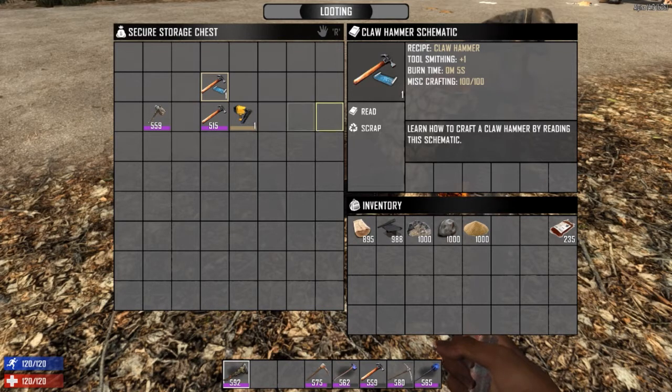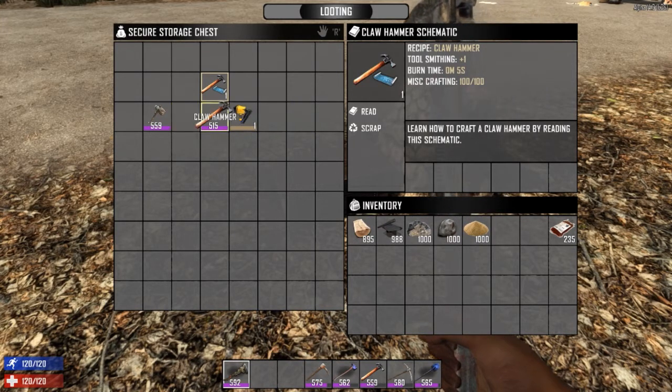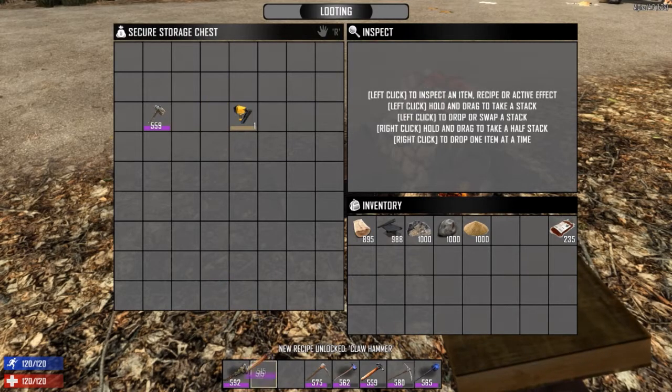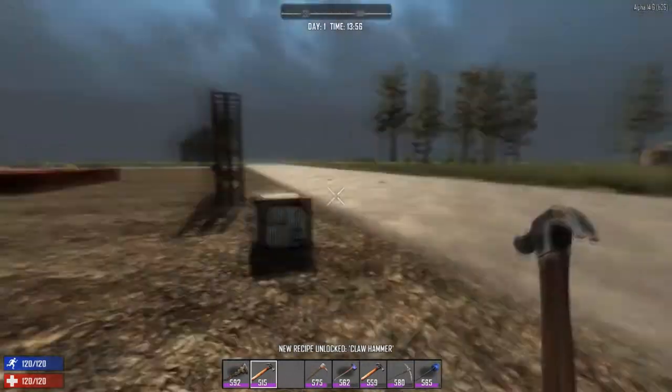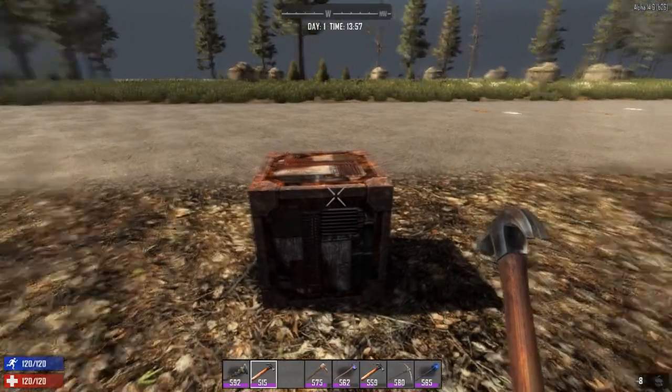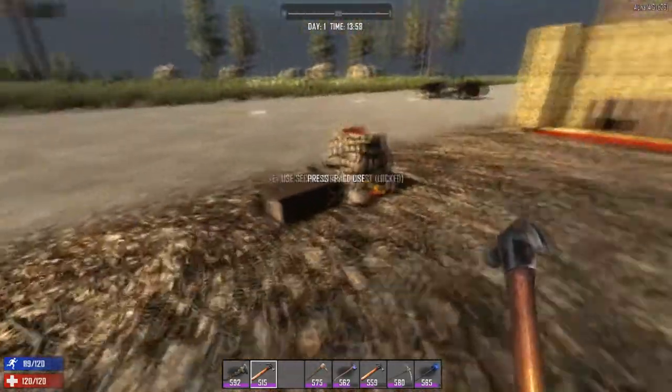The third tool you're going to want to use is the hammer. There is a claw hammer schematic you can read before crafting it, but sometimes you can find these in Working Stiffs boxes, and I believe the lumberjack zombie might drop it — though I'm not entirely sure. You can definitely find them in Cracker bookshelves, regular bookshelves, and some filing cabinets. The claw hammer is even better than a wrench because instead of taking two hits to upgrade, it just takes one.